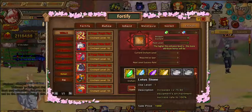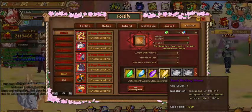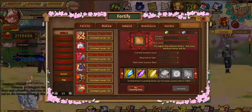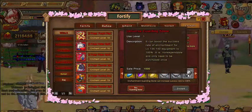You guys see these stones: Lotus Stone, Ice Woodley Stone, Fiend Stone, Sand Binding Stone, Navarro Stone, Sacred Stone. Let's move on to the next one — right here — Universal Guarding Stone.